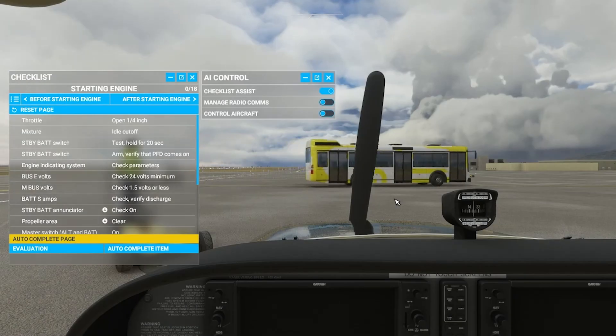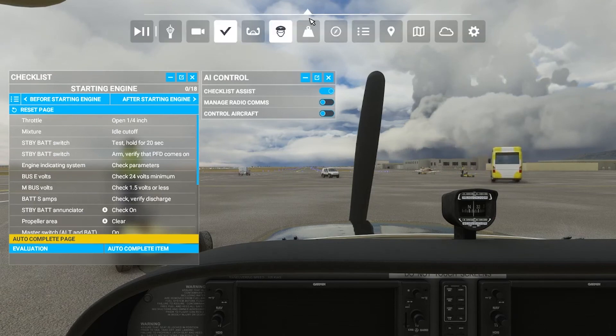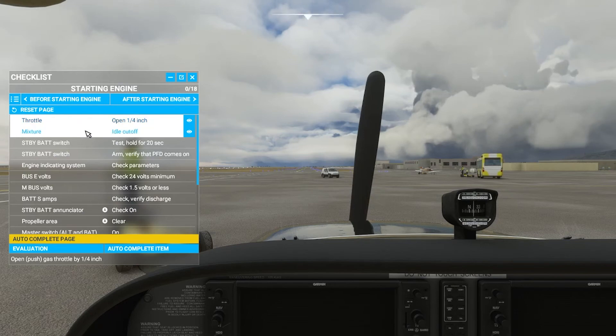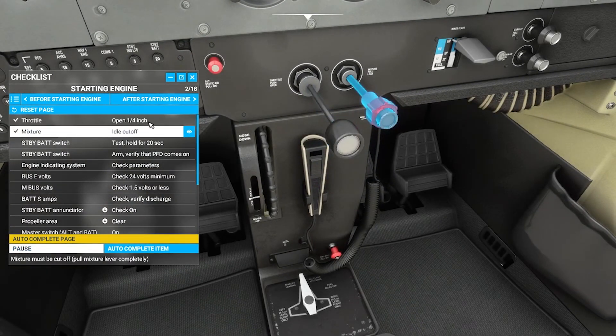The next option is the evaluation function down here. Again, we do need to have checklist assist on — come up to the in-game menu, go to the AI control, and make sure that that is turned on. What evaluation does is it speaks the checklist items out orally. If there is no function to do, it moves on to the next. If there is a function to do, then as soon as you do that function, it will move on to the next item. I'll go ahead and hit evaluation — it moves you exactly where it needs to be and tells you what to do.